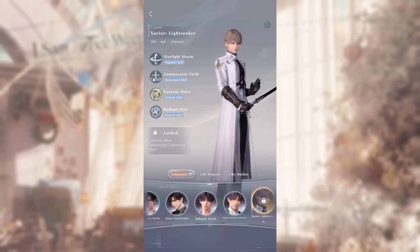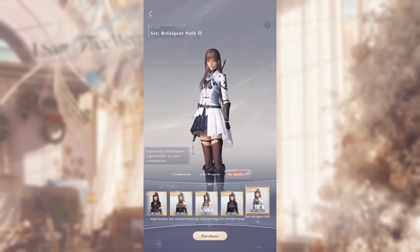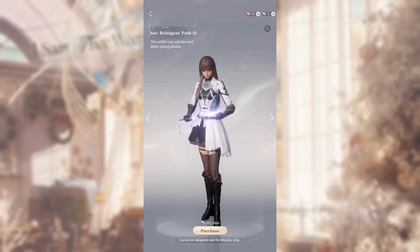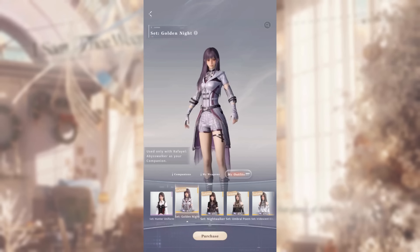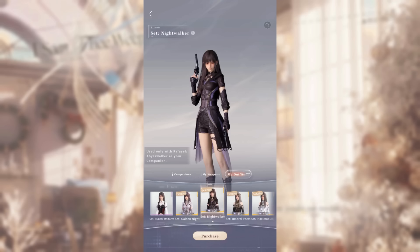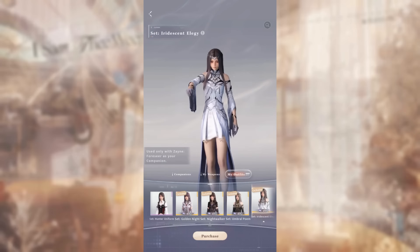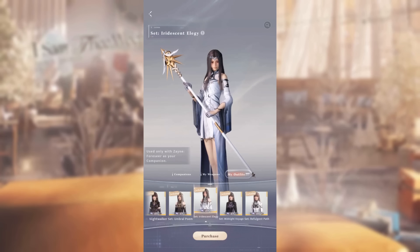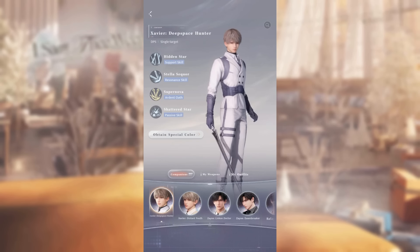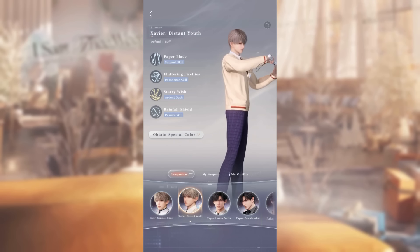And one more thing about battles is the combat outfits. You can change your and your companion's outfits for battle, and you can purchase combat outfits in the shop. Although you can select any of the unlocked outfits in the photo studio, the combat outfits are character-exclusive or locked during battles for now. This means that during battle, you can only wear specific outfits when your companion is Raphael, Zane, or Xavier. The cutscenes for their ultimate skill look amazing though. Keep in mind that the skills of your companion will also change depending on their outfit, so your companion's ultimate skill cutscenes will also look different.